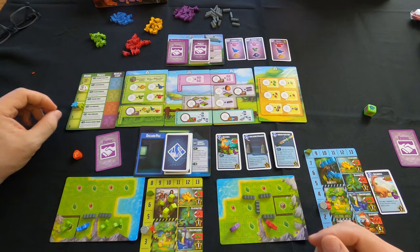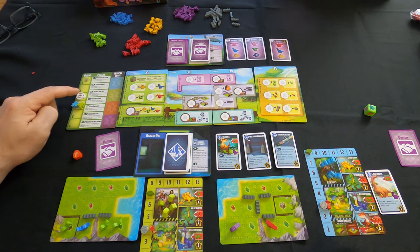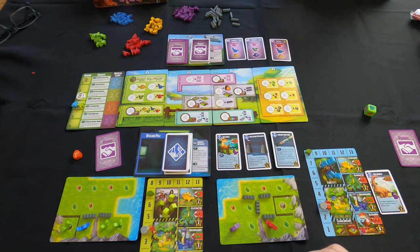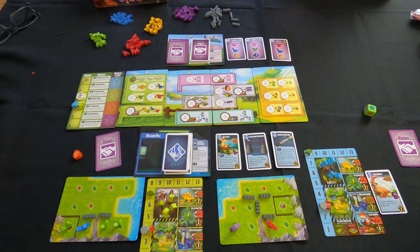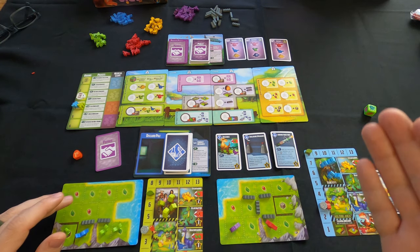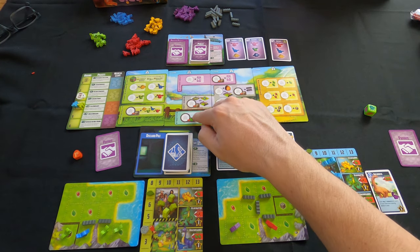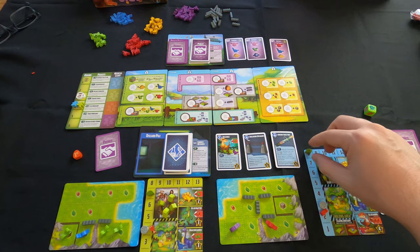That's how the cycle works. Cards refresh, the round token slides down to round three, and then you start again: resource collection, assign ranchers, retrieve ranchers, arrange ranch, feed dinosaurs, breed them, refresh, pay any escaping dinosaur penalties, fulfill contract cards, and pick up research cards. One thing I forgot: getting the research card for the Diplodocus would have cost blue a meat and a veggie.